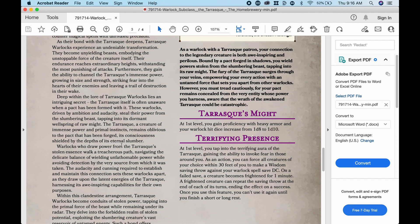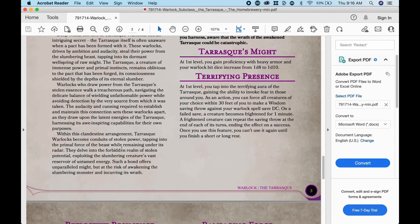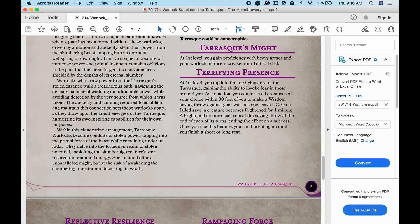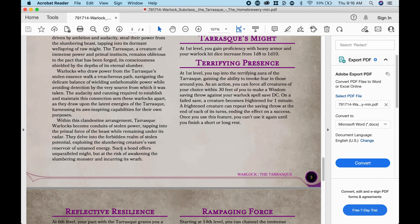Tarrasque's Might: at first level, you gain proficiency with heavy armor and your Warlock hit dice increases from 1d8 to 1d10. Wearing armor is certainly an interesting proposal for a Warlock — it would be really cool with some spikes on it, something that is really Tarrasque-oriented. Maybe later on the character can get some actual Tarrasque armor, but at the beginning maybe they just fashion it to look like a Tarrasque.